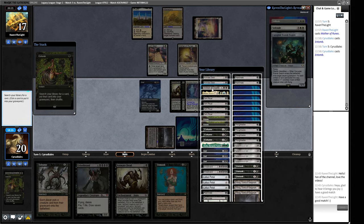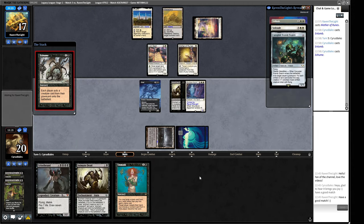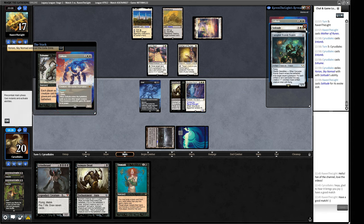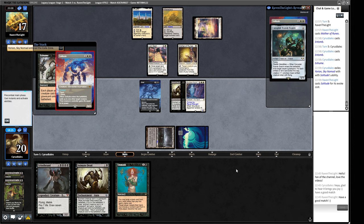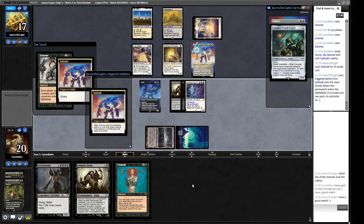The problem is they can pitch the Solitude here. Let's Entomb and get another Archon of Cruelty, then cast the Exhume so they can't remove both things. We're at least going to get a trigger off of this Archon of Cruelty and they have to decide if they want to keep their Mother or their Lion Sash. If they Solitude to get rid of our Skyclave - yeah, they're going to get their Solitude back, which can then kill our Archon. Not amazing for us as you can imagine.